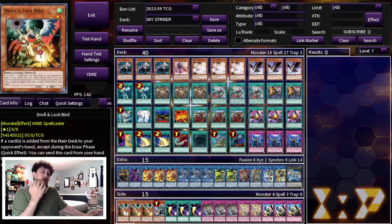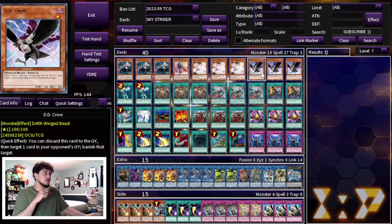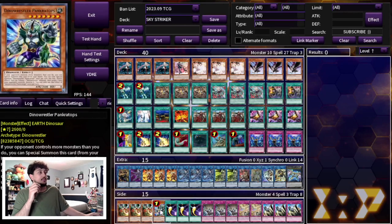Now for a quick side deck overview — keep in mind the side deck is always going to be up to personal preference depending on your locals. I'm playing 3 Drone and Lockbird, which is really good into a lot of matchups, though it's a bit more niche than Ash Blossom and Didi Crow this format and not great into Unchained, so it's in the side rather than the main. I like 1 Pankra Tops going second. It gets itself off the field, which means you can break your opponent's board and then use all your Sky Striker spells anyway.